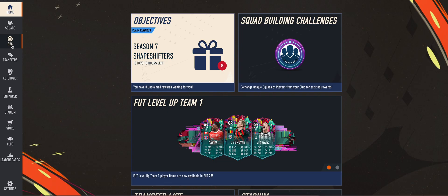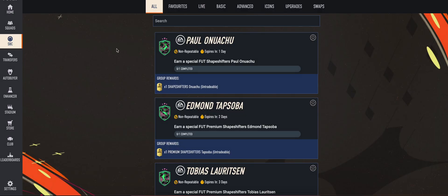The feature we are going to discuss is for repeatable SBCs that you want to complete multiple times — for example, gold upgrade or silver upgrade. Instead of doing it manually, you can configure how many times the bot should complete it, and the bot will automatically do everything. All you need to do is click and it will complete everything for you.